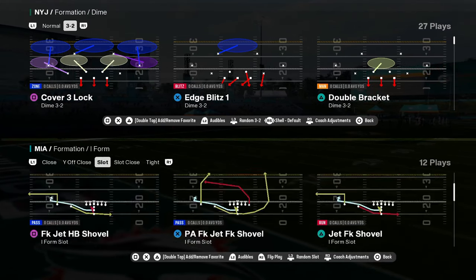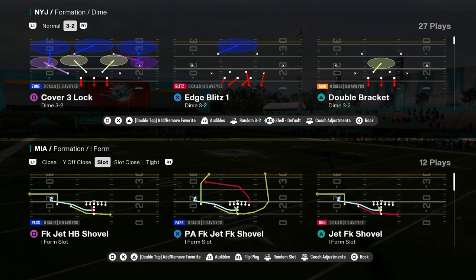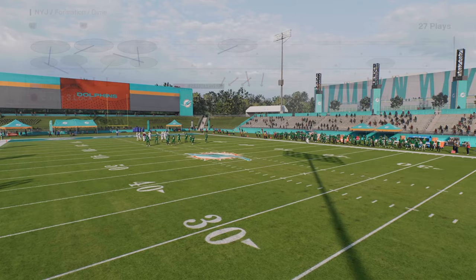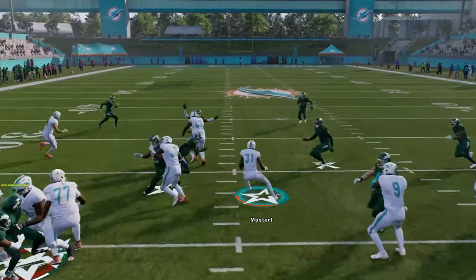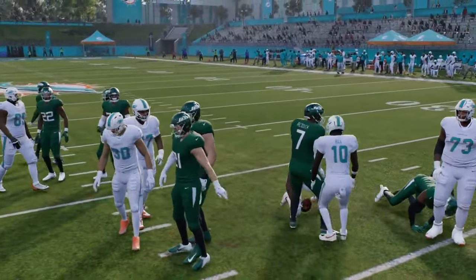You have kind of standard under center stuff. The ice slot is kind of cool. Like this is just a unique playbook — you have some crazy plays. Like you just have some cool stuff that you can do.